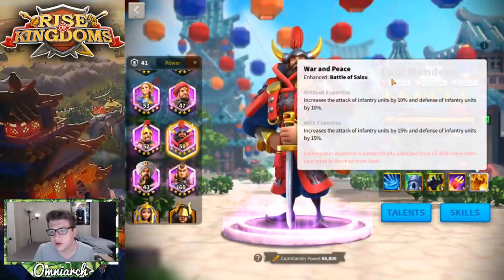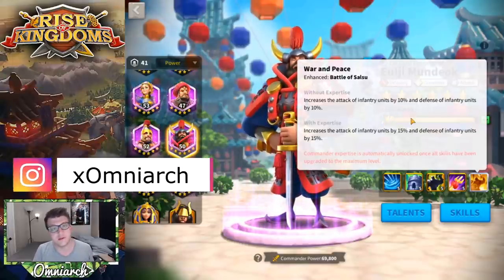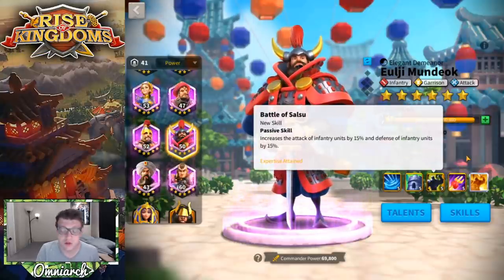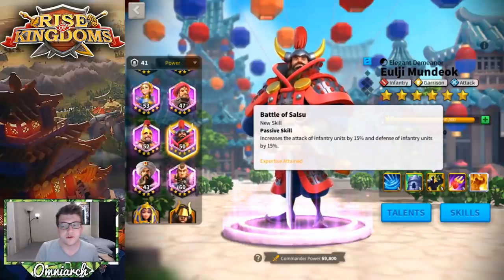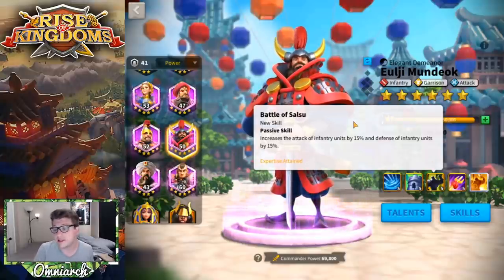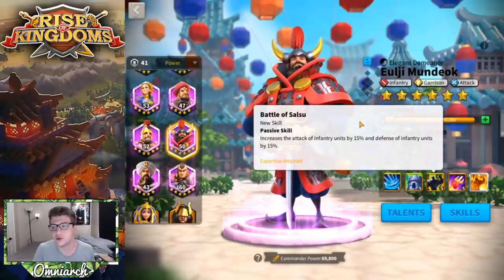Normally this skill gives him 10% attack and 10% defense to infantry units, but when he's expertised it's 15% and 15%, which is good. I like this skill — this is the skill that makes ULG usable by free-to-play players. If it weren't for this skill, I would say probably nobody should use him. But because of this skill, I would say it puts him at least in a place where you can use ULG Mundok as a free-to-play player. This gives you 30% of infantry-specific stats, which is great if you're going to be using him with full infantry.